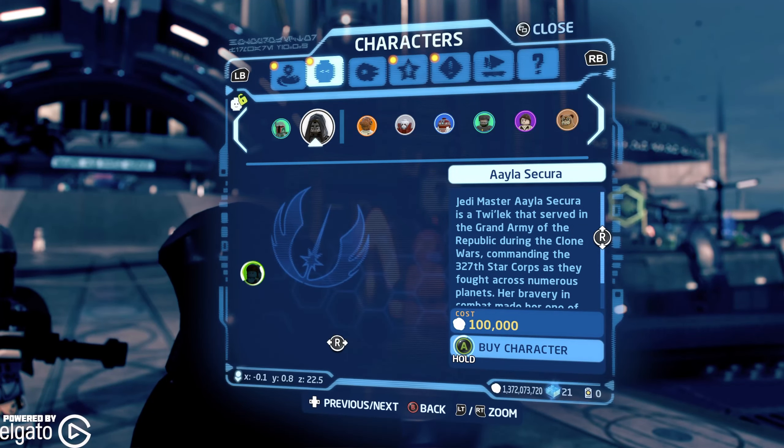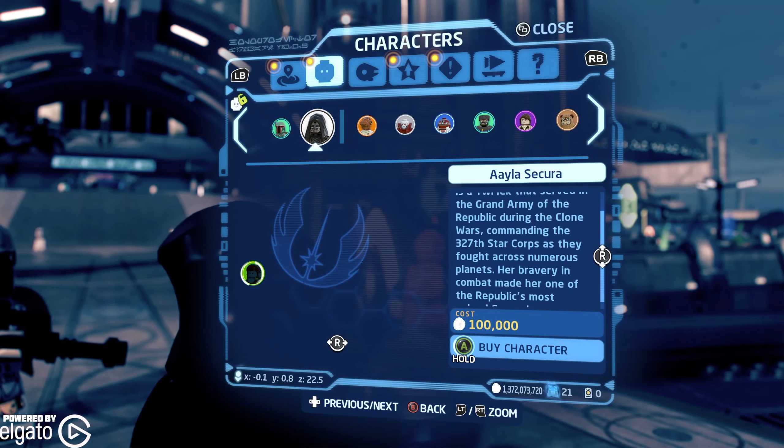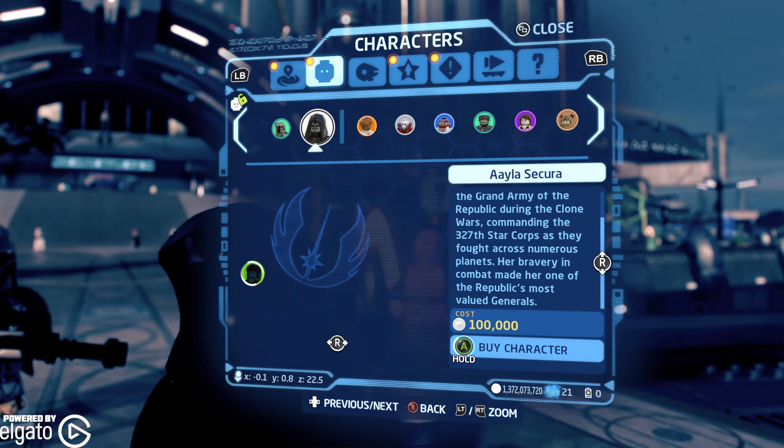Jedi Master Aayla Secura is a Twi'lek that served in the Grand Army of the Republic during the Clone Wars, commanding the 327th Star Corps as they fought across numerous planets. Her bravery in combat made her one of the Republic's most valued generals. I've heard people say Twi'lek, I've heard people say Twi'lek — I don't know, I kind of go in between, just to play it down the middle.